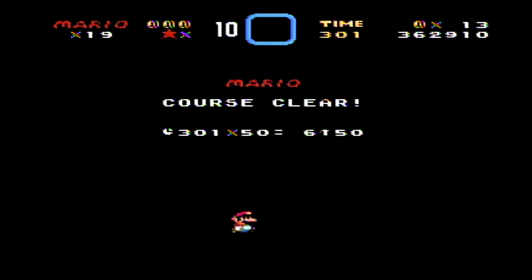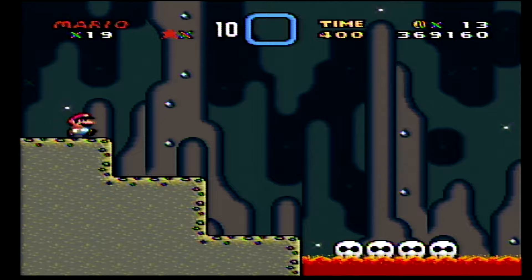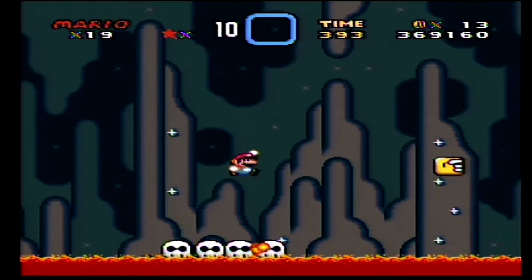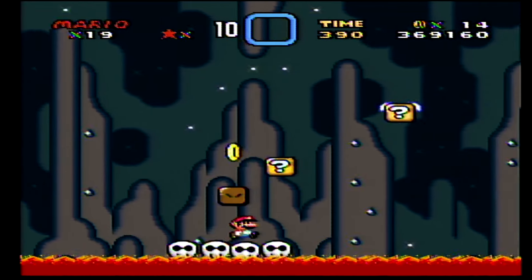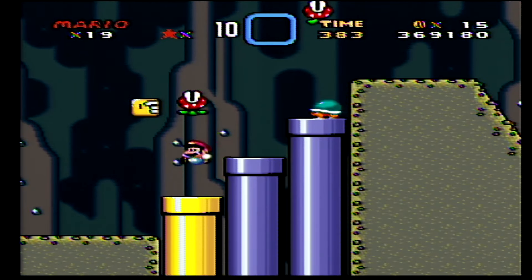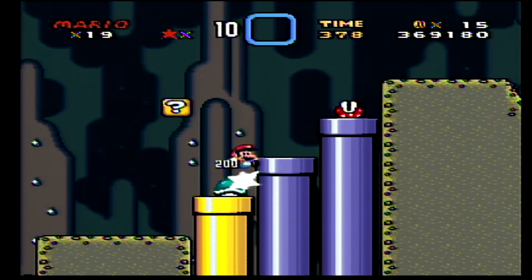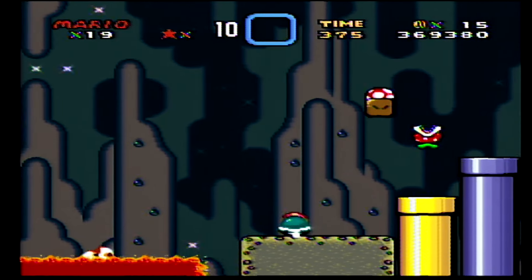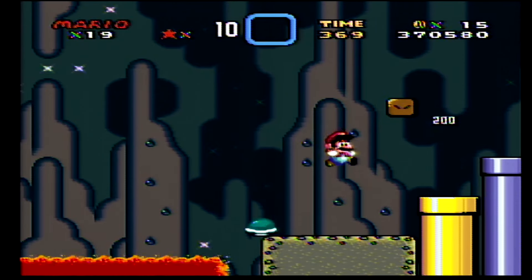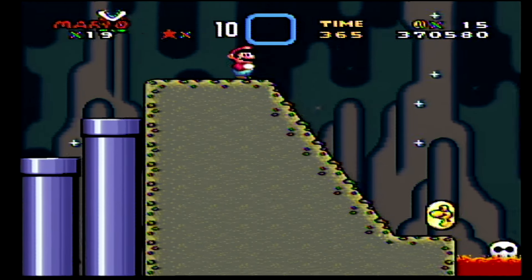Mario's happy. We're happy. We're out of there. We're not going to save yet. I always hated this guy too — he will come after you. We can get a little power-up right here, but we have to be careful. First of all, get bigger. And now second of all, do that. Just because I don't like these plants — they're evil.